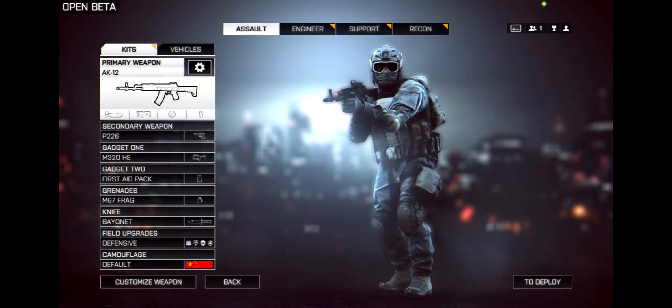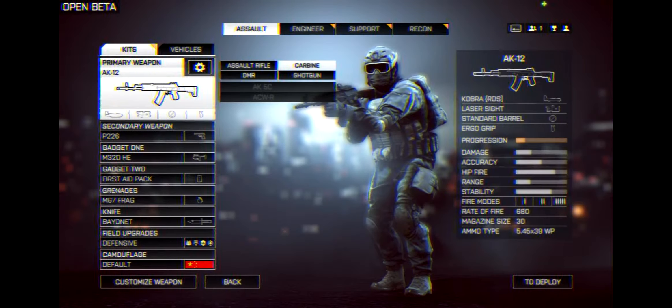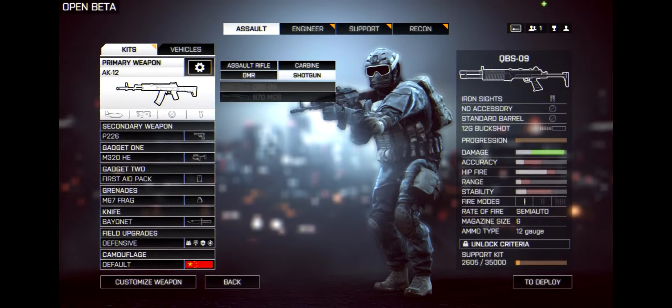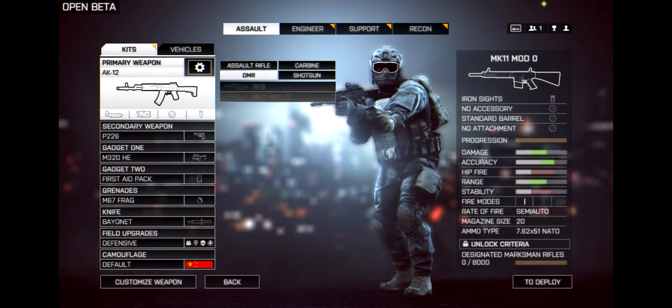So right now, primary weapons are only carbines - carbines are in every single class to unlock. There's also the single-shot shotgun QBZ, the 870, the DMR, RFB, and the M11 K.